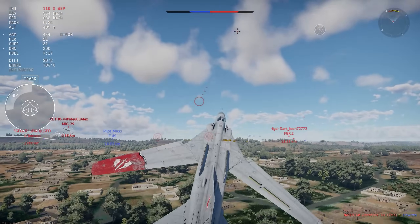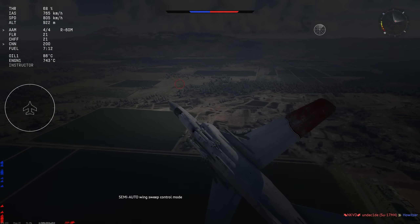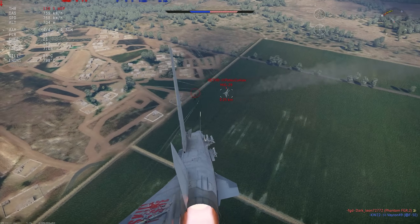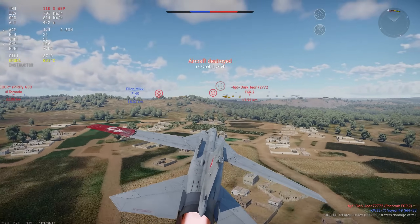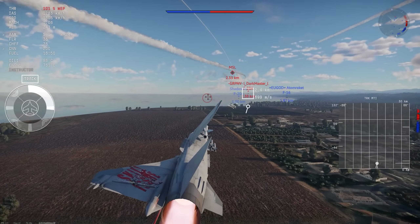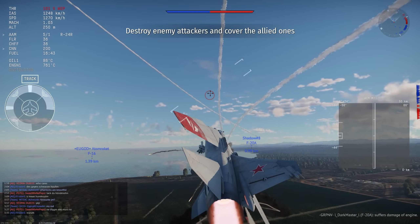Now we merge with a MiG-29. I know I just talked about energy retention, and here I am basically airbraking into the turn — because it's very important to kill people quickly if you don't want to get third-partied. If you get on the 6 of someone with this plane and you get the position, your energy will basically always make it so that you end up winning the fight. Unfortunately, 1v1s aren't very likely.